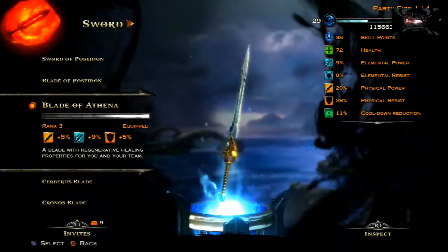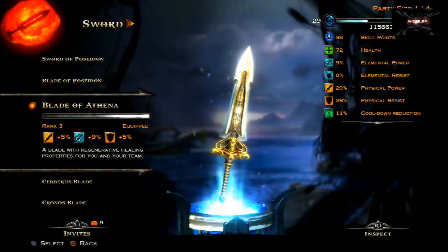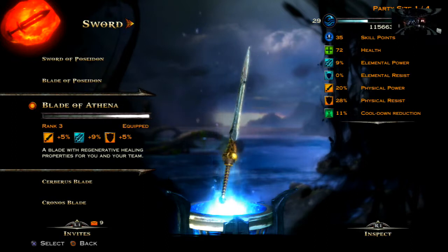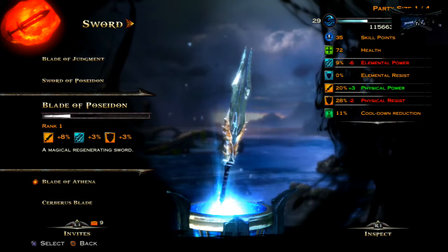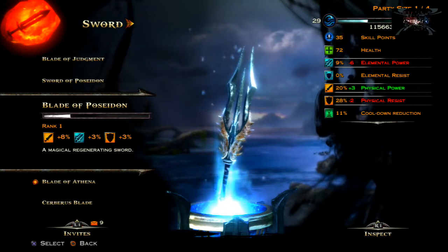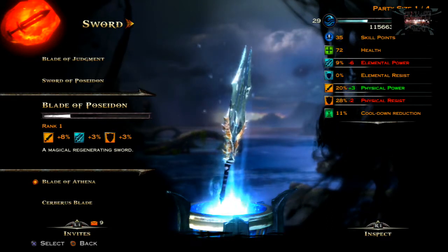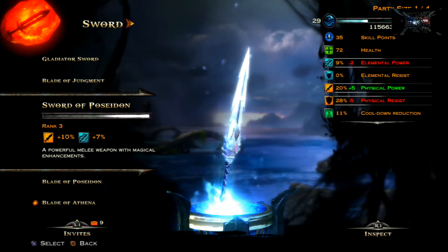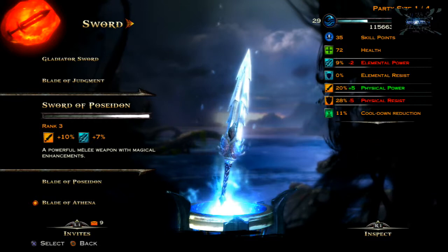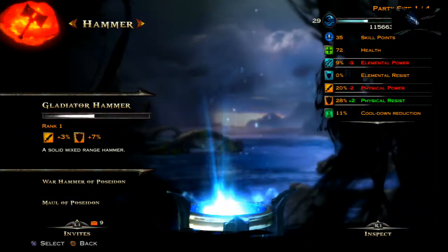We're going to start with weapons and personally I prefer the swords. The sword you're going to want for Poseidon is the Blade of Athena because it helps you regenerate your health, which goes hand in hand with Poseidon's defense capabilities. You could also use the Blade of Poseidon, which has some really cool attacks, or the Sword of Poseidon, which is also pretty good.